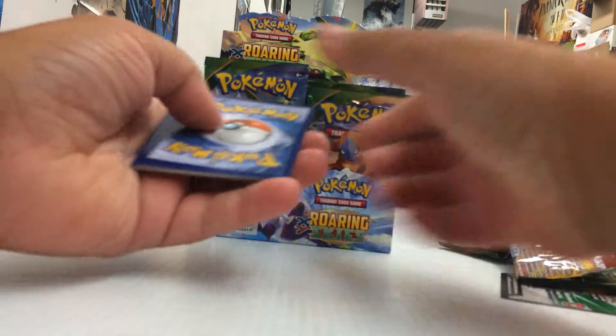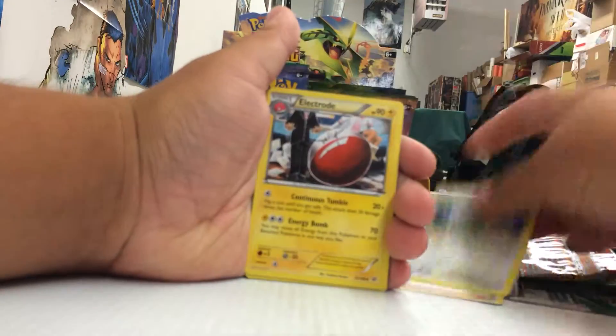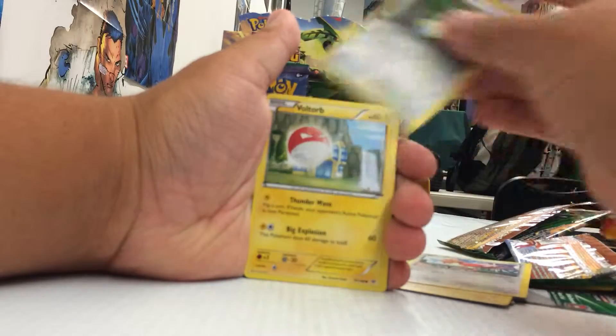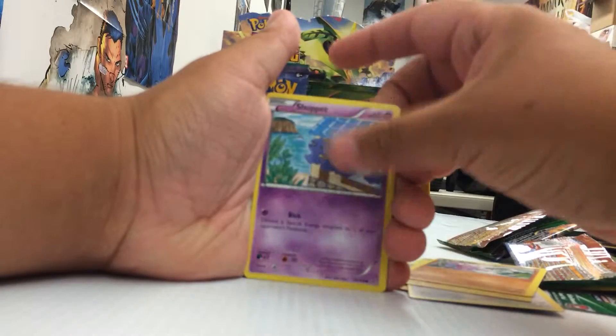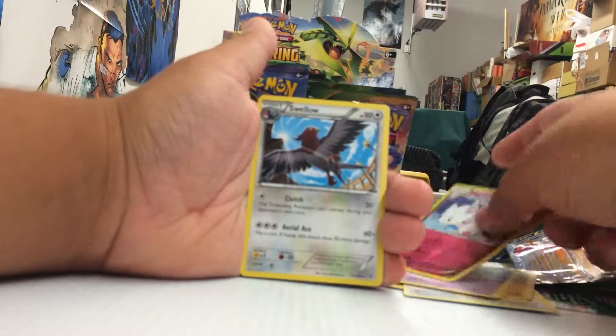Still waiting for our first Ultra Rare, I think we're five or six packs in right now. Winona, Unfezant, Electrike, Surskit, Dunsparce, Volcarb, Shuppet, Togetic which is a common Reverse. And the rare is a Swellow.